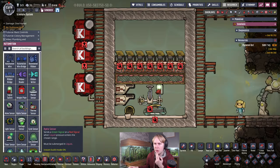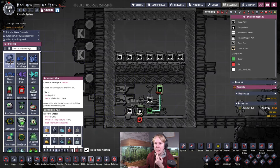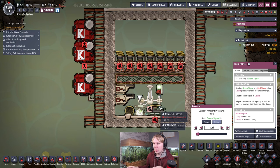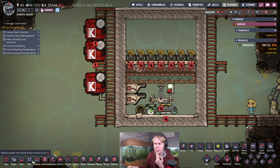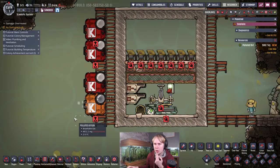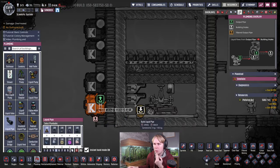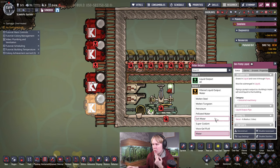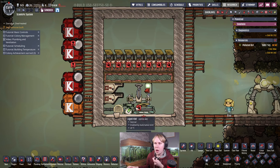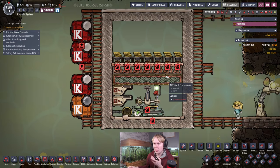We'll put a hydro sensor here as well — it doesn't really matter what refined metal you make these out of. Set this to below 100 kilograms so the sublimation station doesn't flood. We can put in a liquid pump and set up some pipe to go over to that, then fill it with polluted water and start evaporating that as well. Spreading polluted water over a wider surface lets you evaporate more at once — that's another advantage of this build being so wide.